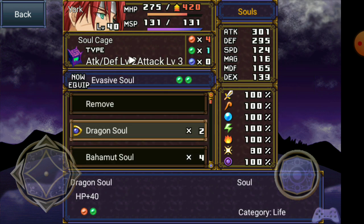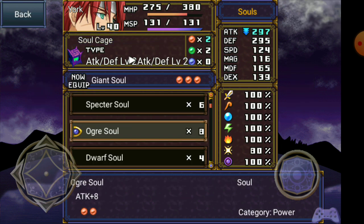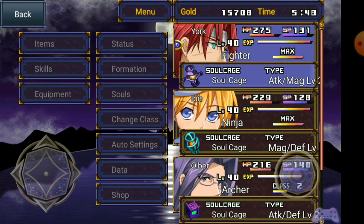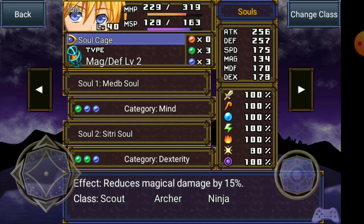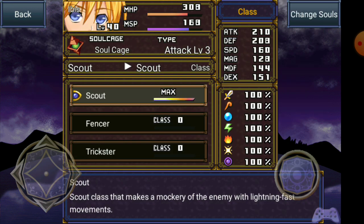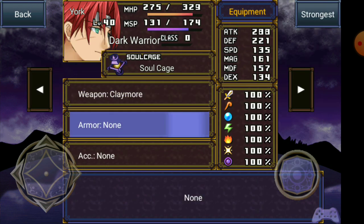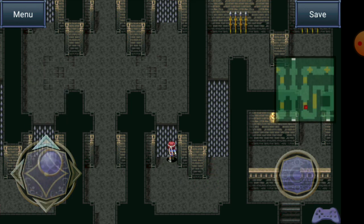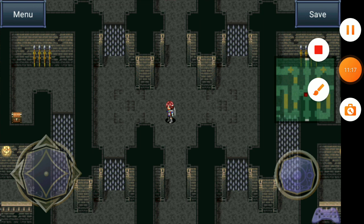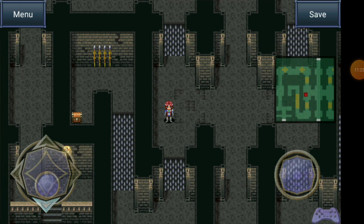I'm going to change their souls. Looks like you're a dark warrior now. I'll come back later — I'm going to grab some new equipment. Alright, I'm back. I got him some new equipment and I got Idis a sword — she's an offensive class now. So yeah, let's keep exploring.